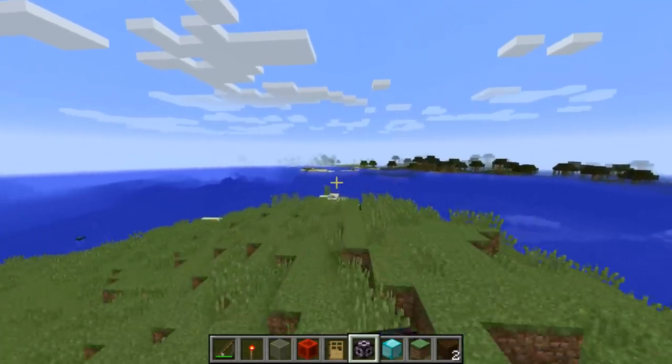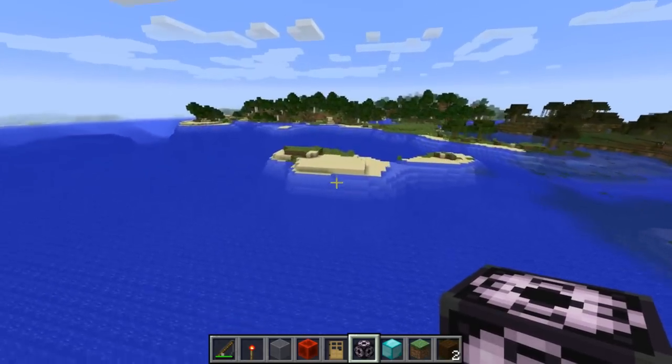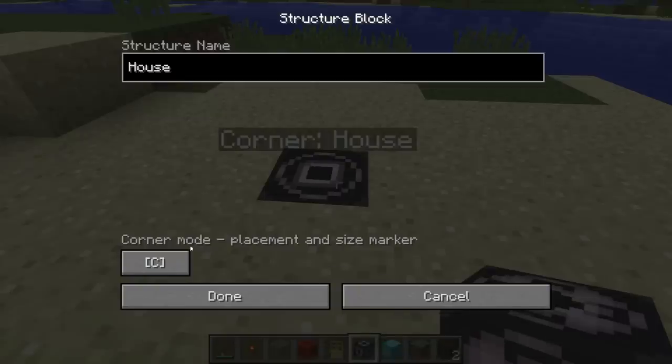Let's say we want it to go over here on this island. If we wanted to basically place that house right here, we just put down this block.